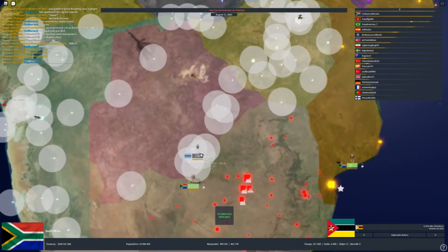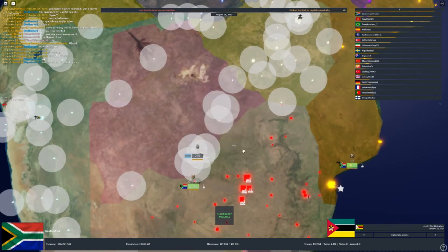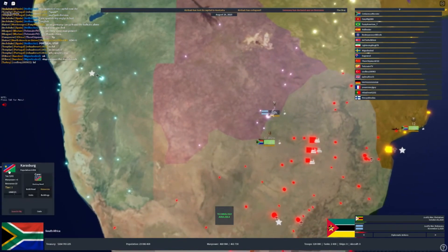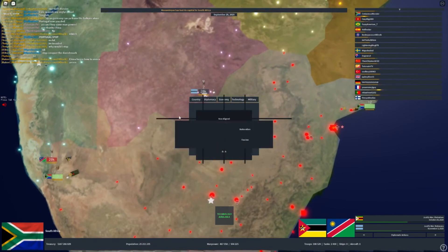What you want to do is justify on those countries if they are AI and invade them as soon as possible to raise your stability and your rankings.